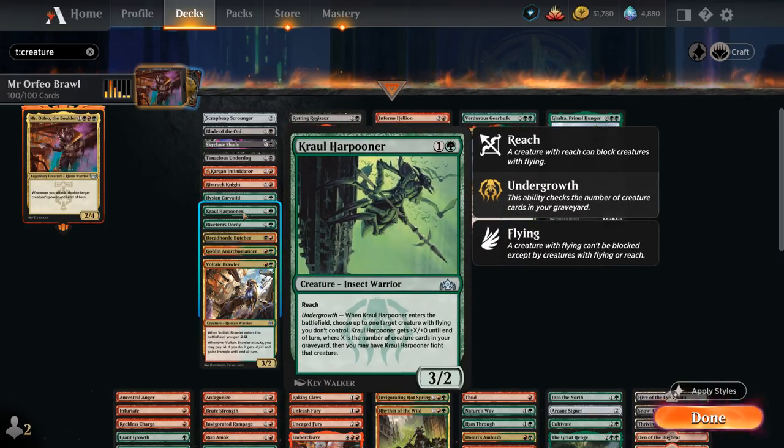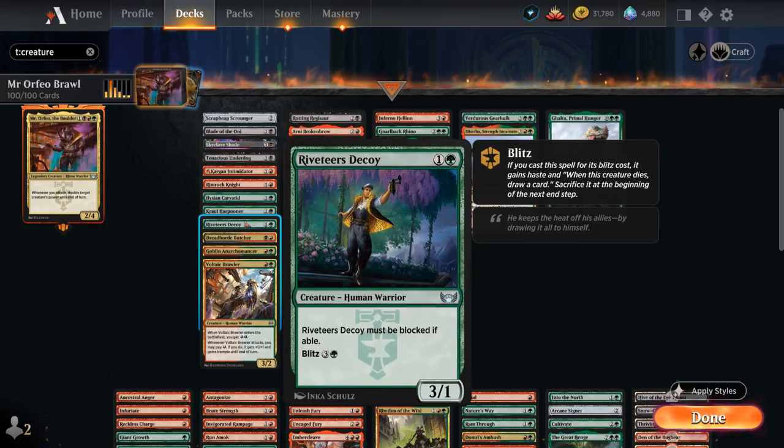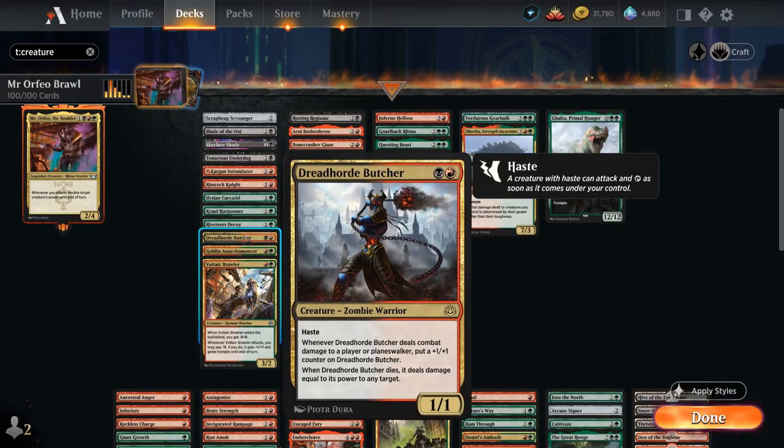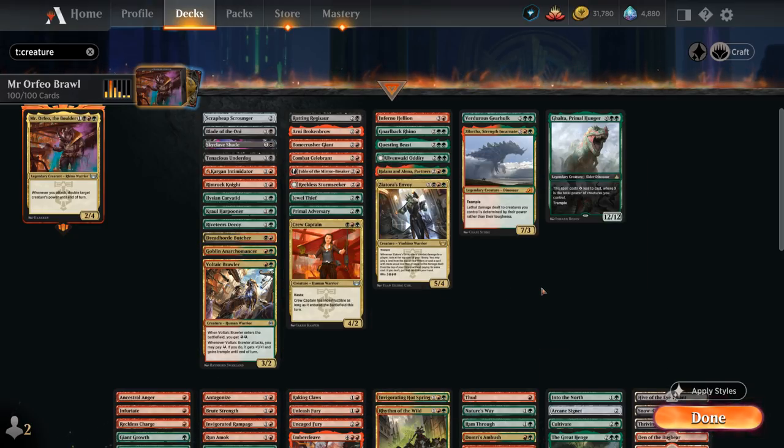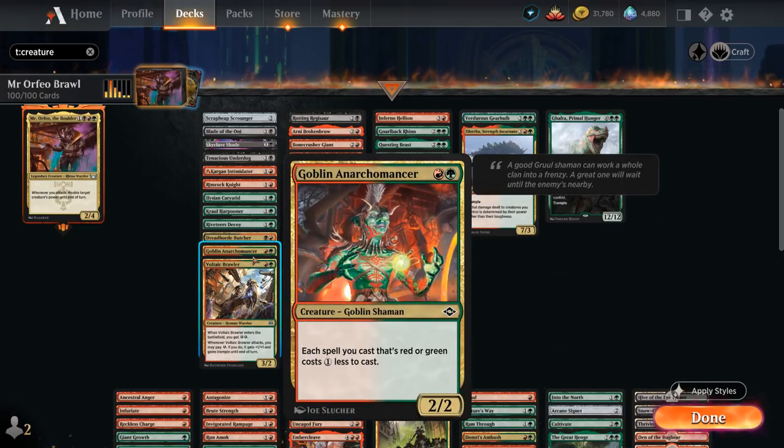Harpooner can take out small flyers from the opponent — also a 3-powered creature. The Decoy forces the opponent to block it and can also be blitzed, so it plays well with pump effects, forcing the opponent to block it over and over and maybe lose some creatures in the process. The Dreadhorde Butcher becomes quite powerful if we can play it early and connect a few times, picking up +1 counters and dealing damage equal to its power when it dies — plays well with Mr. Orfeo. The Anarchomancer is another accelerant, giving all our red and green spells a 1 mana discount. Since we're mostly a red-green deck just splashing a bit of black, the Anarchomancer is perfect.